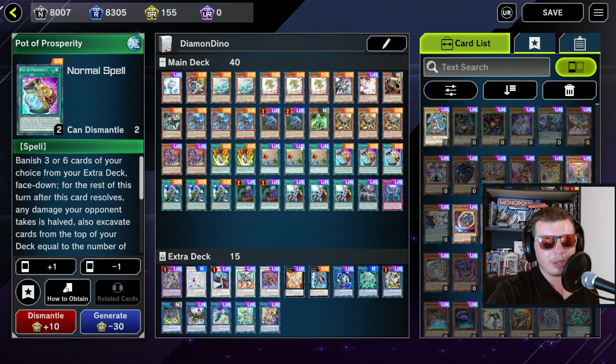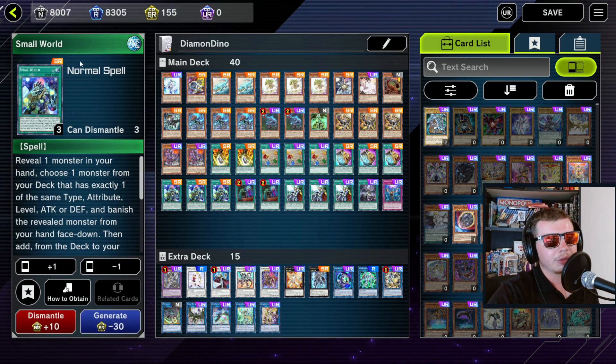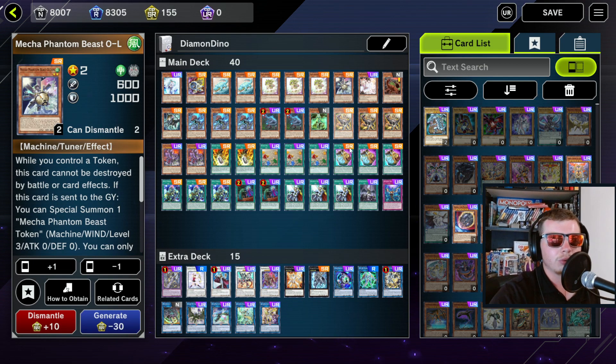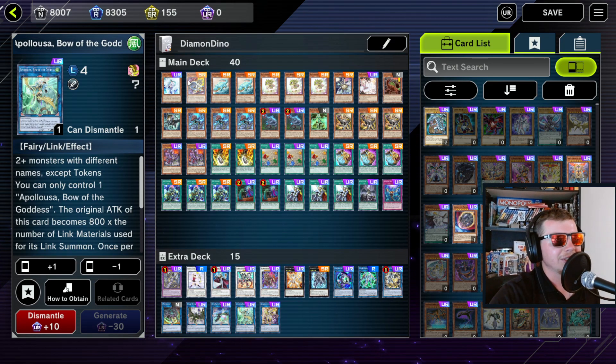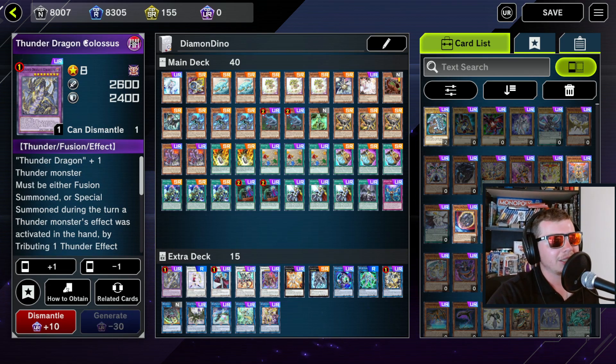Three Misc, two Oviraptor, one Nemesis Corridor, three Scrap Raptor, two Ultimate Conductor Tyranno, two Double Evolution Pill, three Fossil Dig, three Pot of Prosperity, three Small World, two Called by the Grave, three Cross Out Designator, one Forbidden Droplet, and Infinite Impermanence. The name of the game is consistency - playing three Small World, three Pot of Prosperity, three Fossil Dig gives you essentially twelve copies of the dinos you want. The consistency boost helps a lot, and if you draw O-Lion it's still a good Small World target to get into your dinosaurs.